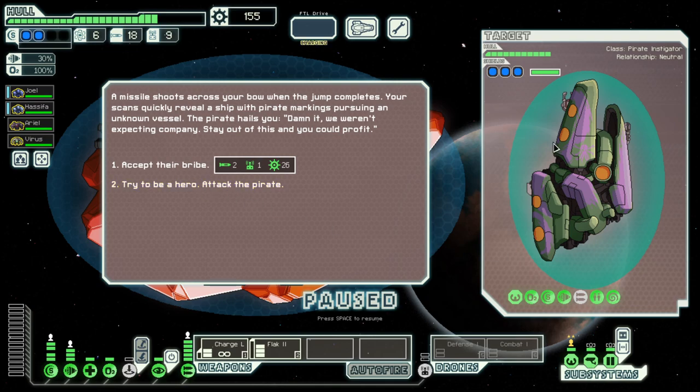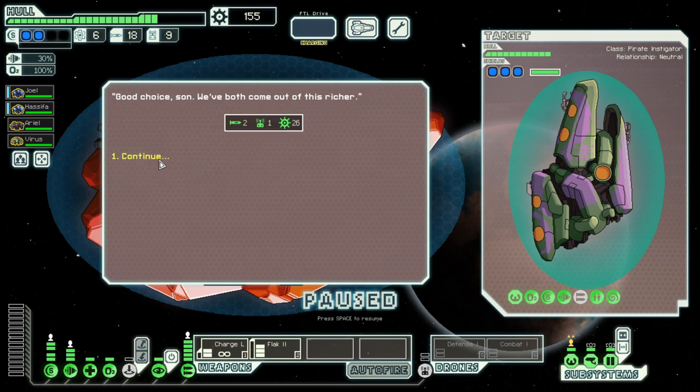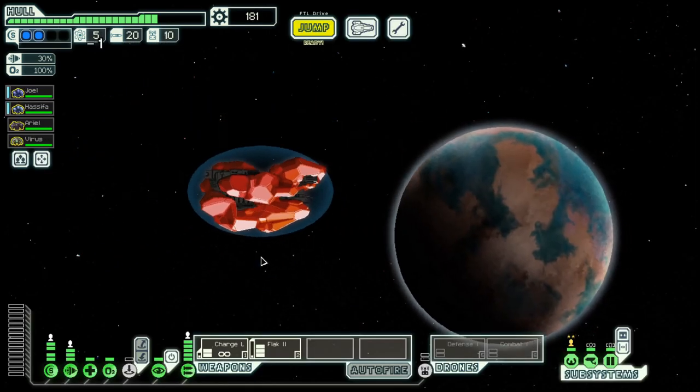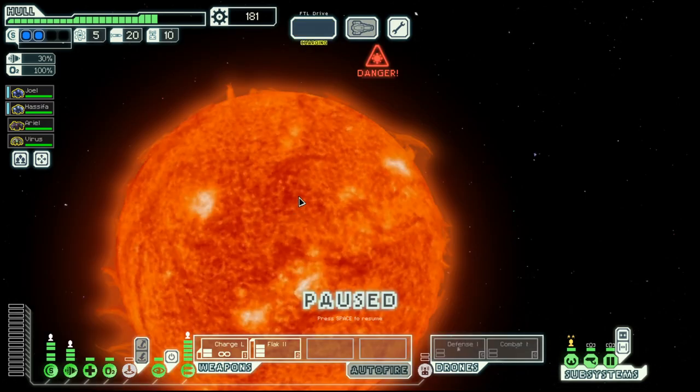The problem is they have a beam that can penetrate one shield. They have an ion and a bomb, so we only have two shields, so we can take damage here. And they have three shields plus the super shield, so they are quite well prepared for us.